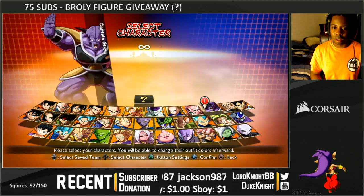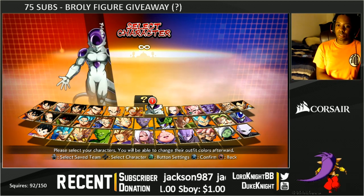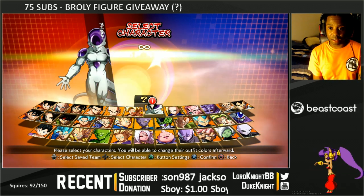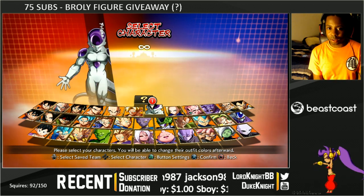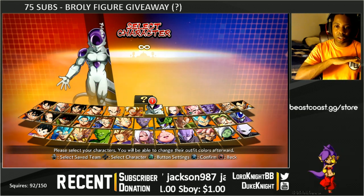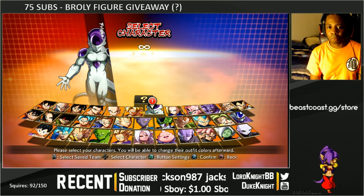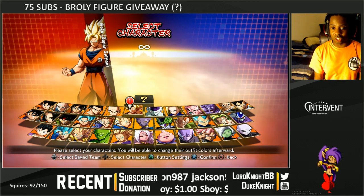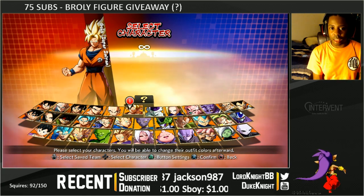Nappa and Frieza get a special mention here as well. These are pretty much my core beam assists. The very base of beam assists is that they're used to clear the ground or they're used to clear a specific defined area. The nice thing about these assists is that they generally can be done full screen, so they pretty much support everybody.